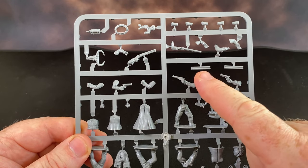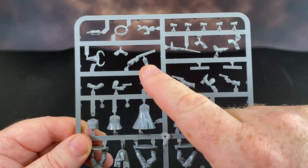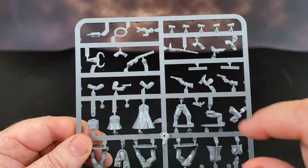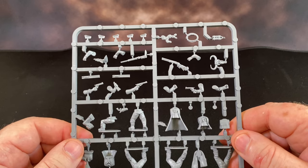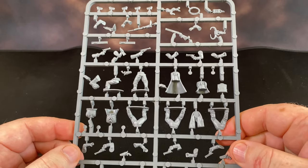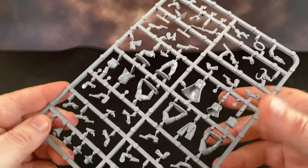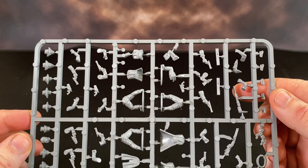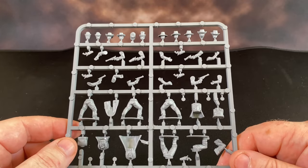Turning it around so you can see this side - you've got more revolvers, and it looks like there's a double-barreled shotgun, a carbine, what looks like a Winchester repeating rifle. There's also a bit of rope and some cacti which you can stick on a base - that's quite nice. The detailing on these miniatures is exquisite. Hats off to Stuart at Great Escape Games - the sculptor has done a fantastic job. You can just imagine creating different posses: your law, your cowboys, your desperados.